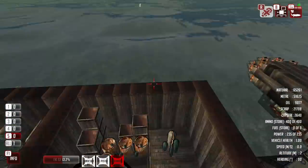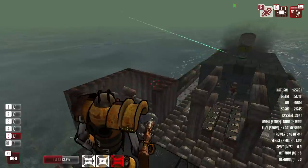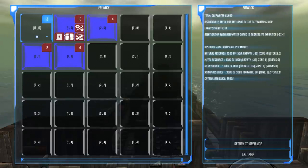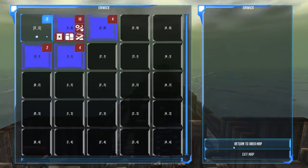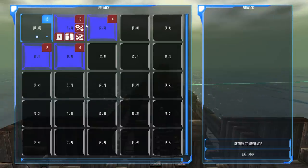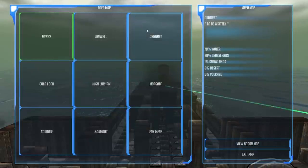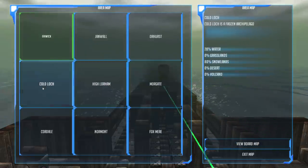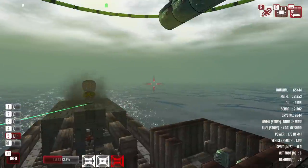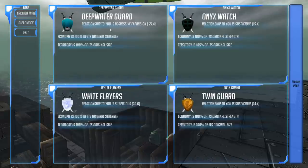Maybe those torpedoes as well. I think that's a good point to wrap up this episode. Let's just check — how are the Deepwater Guard feeling at the moment? Are they feeling suitably depressed? I think it's soon time for us to go over there. We need to work on our boat in the next episode — make it ready to go and take on Danger 10 fleets by itself. Let's check — are you sending anything at me? No. Deep water guard relationship to you is aggressive expansion, minus 27.4, because they keep blowing up their ships.